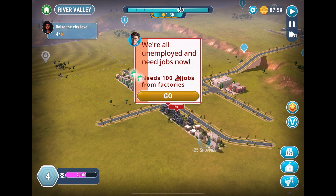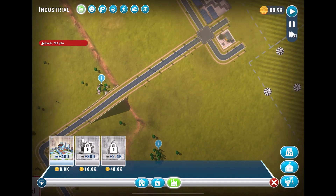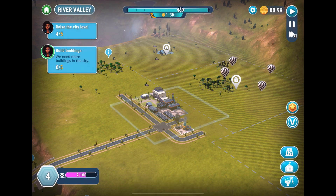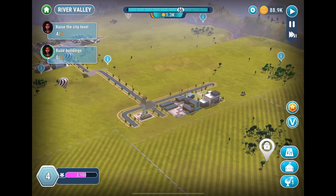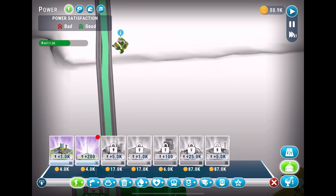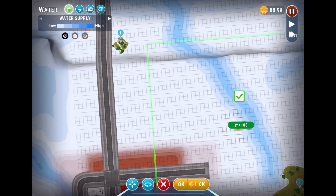More buildings are abandoning — residents are unemployed and need jobs. There are jobs just up the street, but they need 115 more. These folks are starting to get on my nerves a little bit — I'm trying to be a good mayor and people are complaining up and down. I'm going to have to do another water tower.